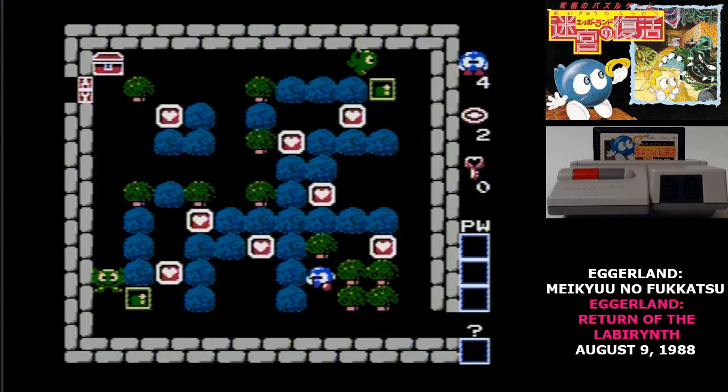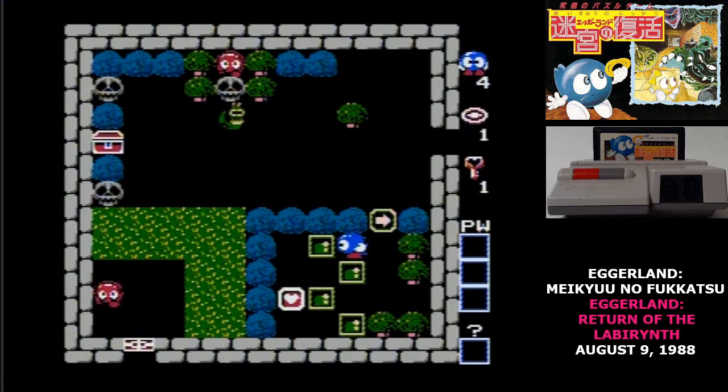One of the biggest challenges in solving the Eggerland puzzles are the enemies. Understanding their behavior, and potentially manipulating it, is the key to solving most puzzles. One of the most important things to know is that when you collect that last heart and unlock the chest, many of the enemies will change behavior.